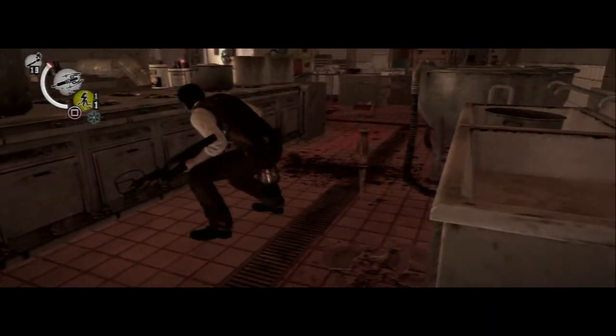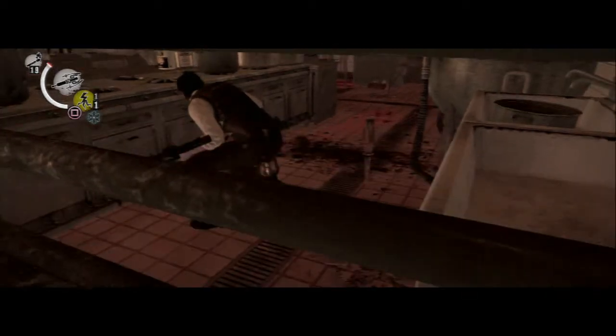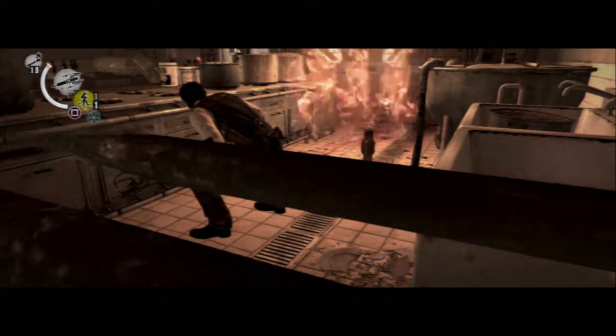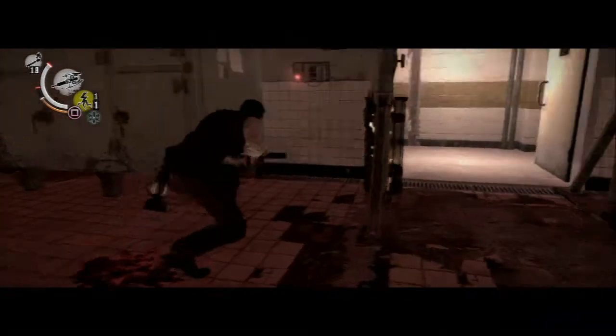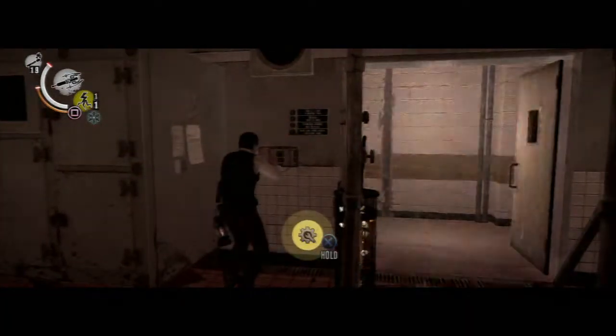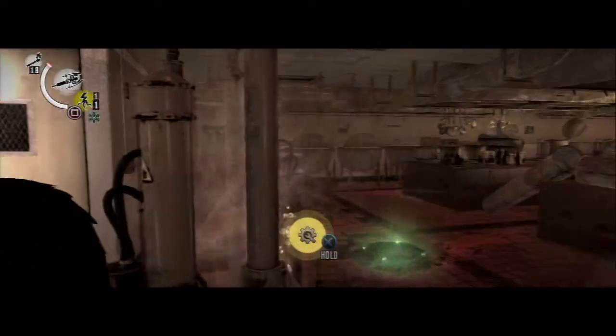When the flames go out, run to the acid trap on the wall. Watch that you don't step in the acid. When you get to the acid trap, press X to disable it. It takes a while to disable it.